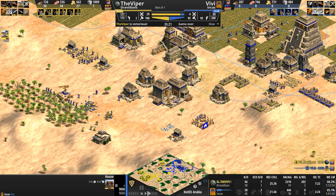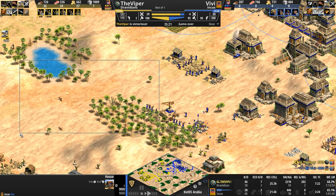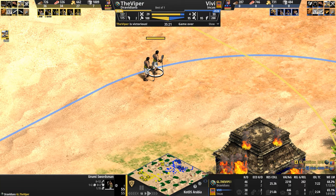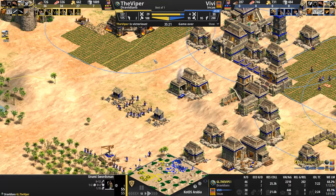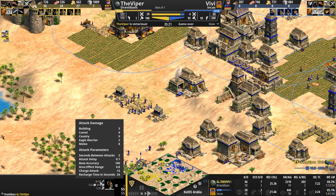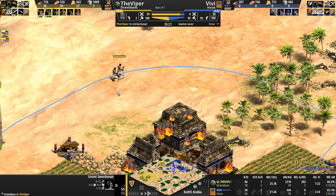The Viper, like a reflexologist, just putting the pressure on at all the right spots. I don't know what the hell Vivi was doing with that move out of villagers — losing the stone here with the castle was terrible. The Urumis are out. Do yourself a favor: after you watch this video, go onto YouTube and search Urumi Swordsman and you'll see exactly why they have trample damage. Area of effect 0.8 — not the usual 0.5, but 0.8 tiles. Charge attack of a 12 and a 24-second recharge time, which lowers to 20 seconds with the elite.